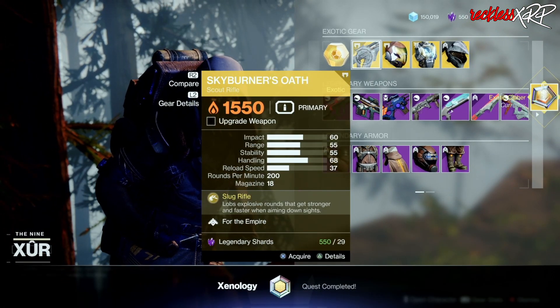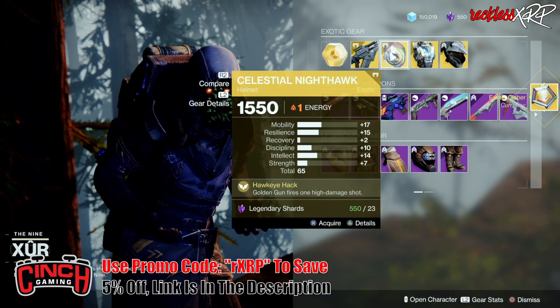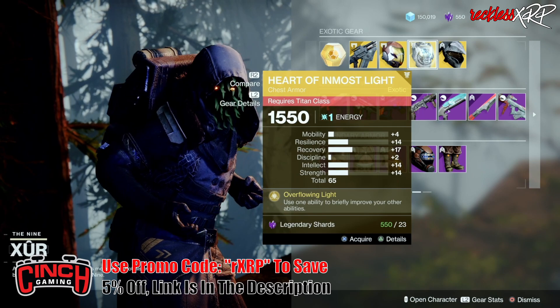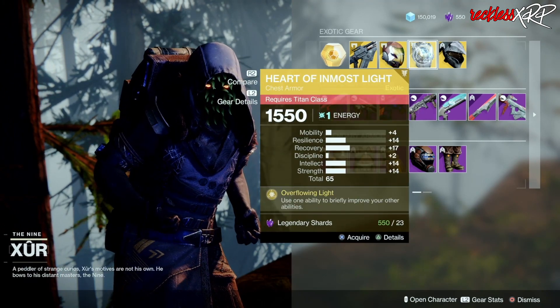For the weapon of the week, we have the Skyburner's Oath. Then we have a nicely rolled Celestial Nighthawk at a total of 65, and a nicely rolled Heart of Inmost Light at 65. Go ahead and pick those up.